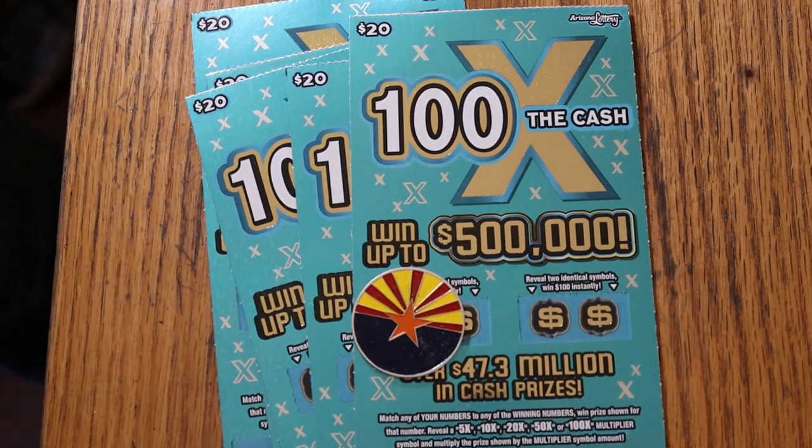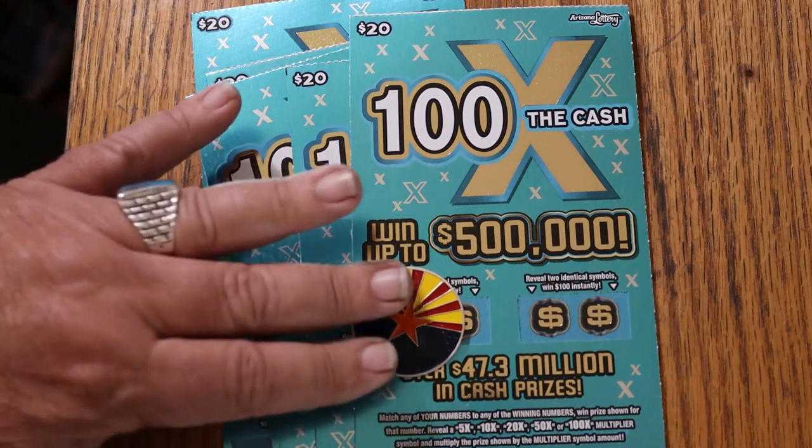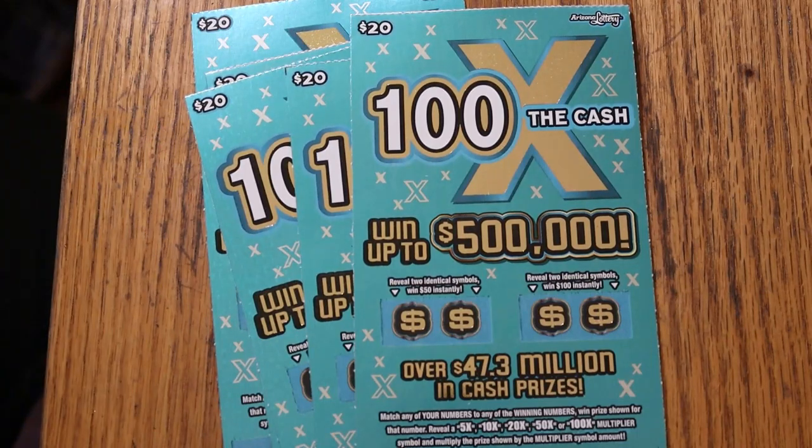What's up, YouTube AZ Scratchers, and welcome to another little scratching session. Today I have another session of the big new Arizona Lottery's $20, 100 Times the Cash, which is probably my favorite of the $20s. It's a simple match-your-number game: find the winning number, find the multipliers at 5, 10, 20, 50, or 100 times, win that amount, or get one of the bonuses — identical symbols for 50 and 100. Odds are 1 in 3.05, and the book number is 054-960.